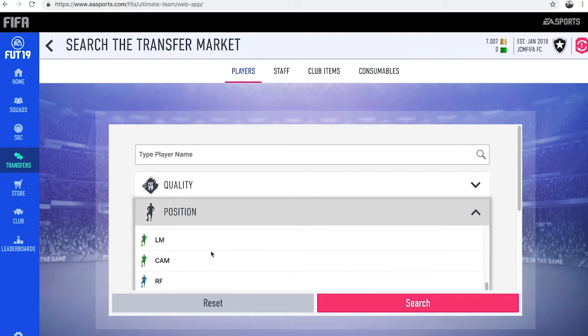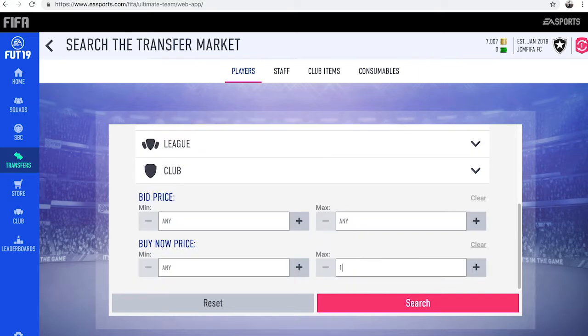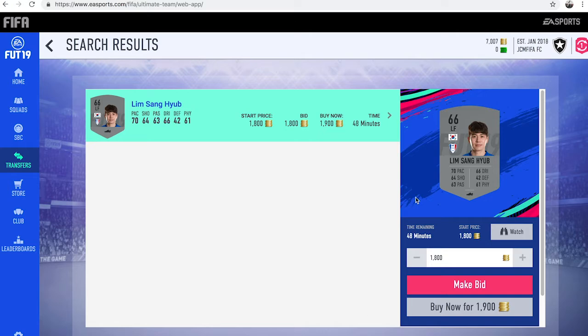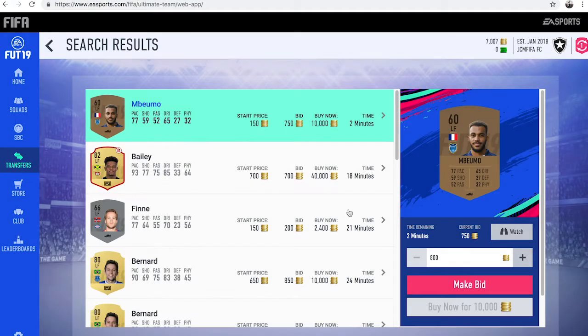So the first thing you want to do is put the position to left forward, then you want to find the cheapest left forward on the market and usually it's around 1,900 to 2,000 coins. And then once you've done that, you want to try and bid on some of these cards for around 1,100 coins, so you're making a nice amount of profit and it isn't too risky.